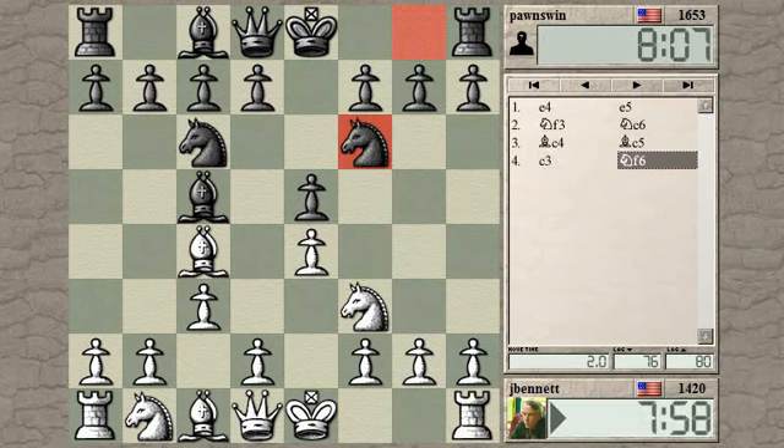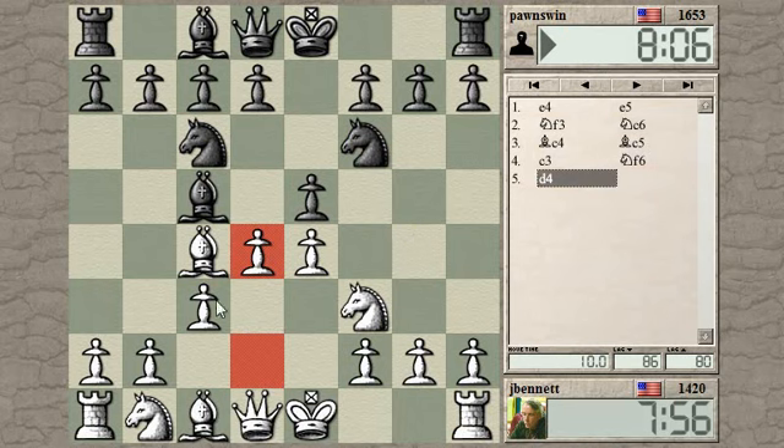What is this? Yeah, that's normal. So he's threatening this pawn, and I ignore the threat. In fact, I'm going to sacrifice this pawn if things go in the normal course.